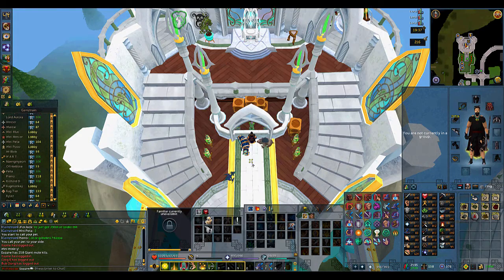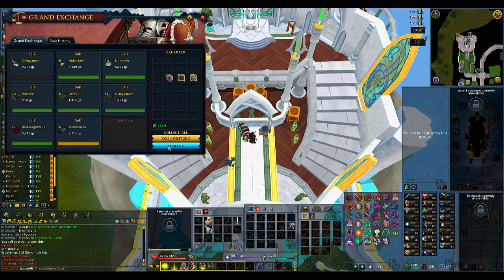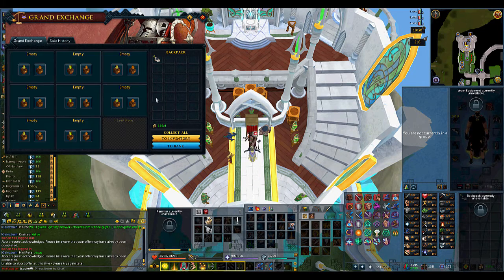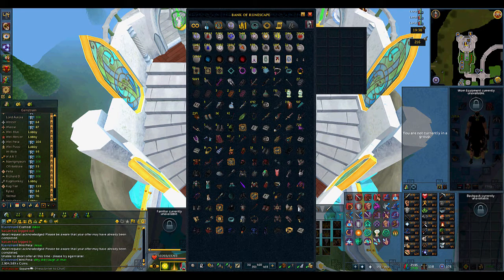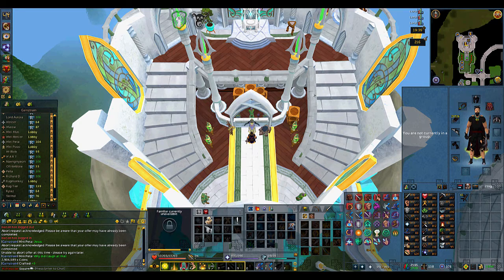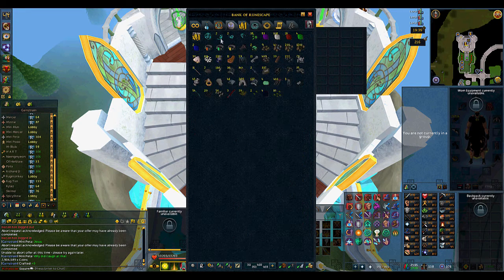I'm going to bank these Steel Titan scrolls so they don't mess up my price check. Let's sell everything I've gotten from here. In total from the mole itself we only got 2.9 mil GP. Also, I didn't mention I'm keeping the numbing roots — I got 62 of those. So adding the 200k for those, that's 3.1 mil from the actual mole pet itself, which really isn't a lot — it's a low level PVM boss so I'm not really surprised.